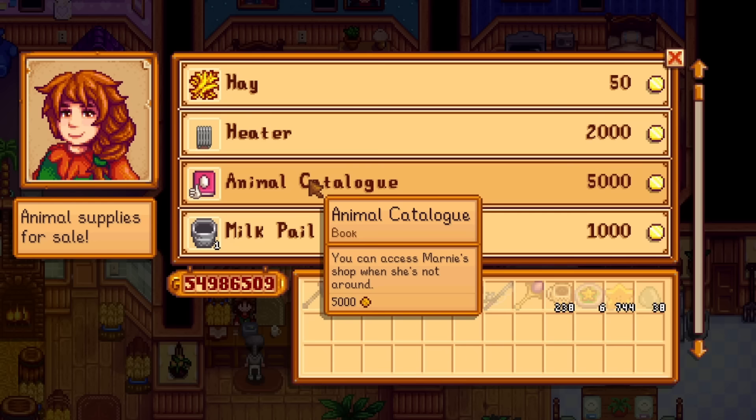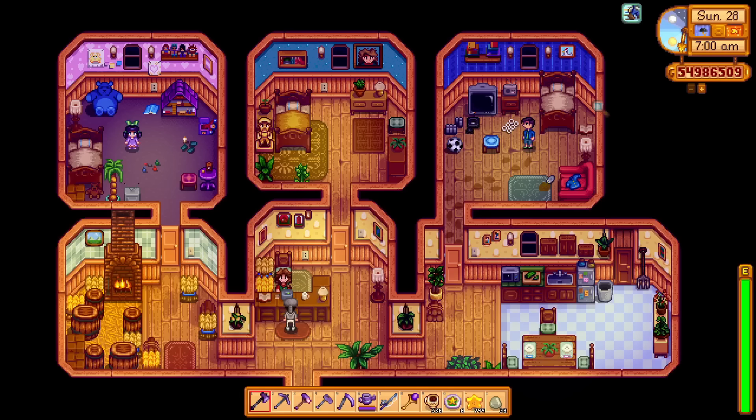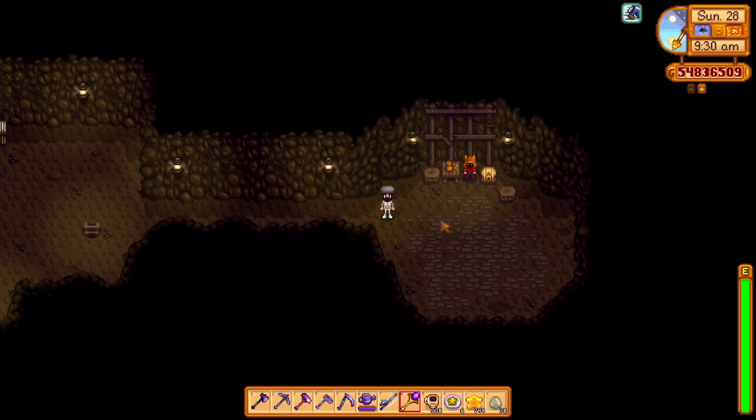Starting off with the Animal Catalogue. You can buy this from Marnie's shop for 5,000 gold. When you purchase and read it, this will now allow you to access Marnie's shop even when she's not around — probably my favourite book out of all of them. So all those times you come to Marnie's shop and she's not there and you just want to buy some food or animals, it doesn't matter if she's not behind the counter, because you can now access the shop all the time.